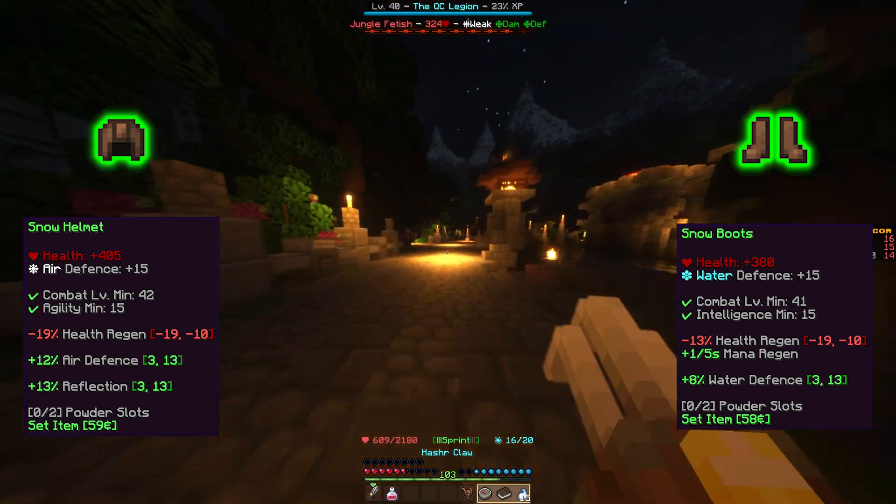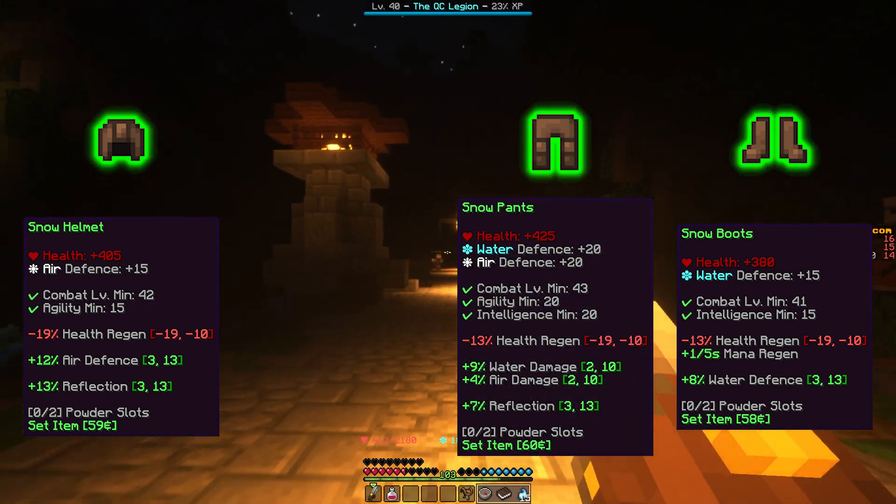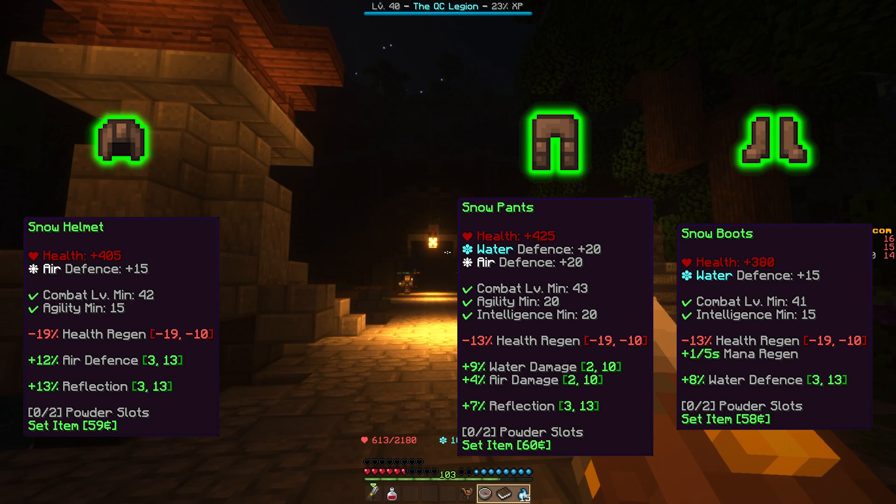The Snow Pants require level 43, 20 Agility, and 20 Intelligence to wear, and give plus 425 health, plus 20 water defense, plus 20 air defense, between minus 10% and minus 19% health regen, between plus 2% and plus 10% water damage, between plus 2% and plus 10% air damage, and between plus 3% and plus 13% reflection.